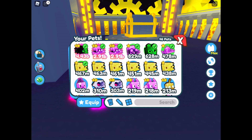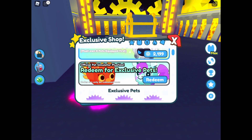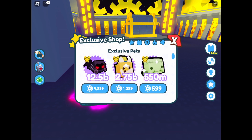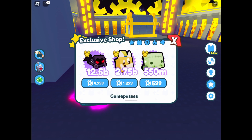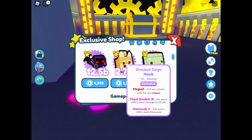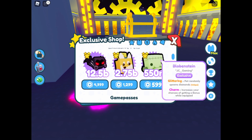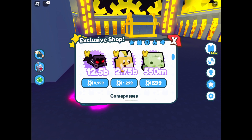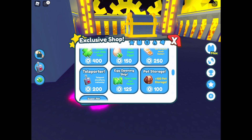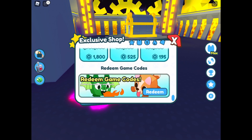One more thing we need to see is the new 15-pet equipped — it's a redesigned build. The first exclusive pet is the Dominus Dunwick. The second one is the Stacked Doge Snoop — this is an interesting one. And the last one is the Blomperstein, which is Frankenstein mixed with a block fish. That's quite creative. I think that's all for the update.